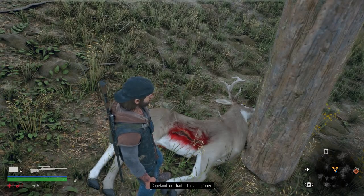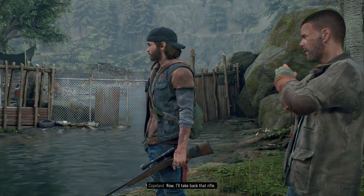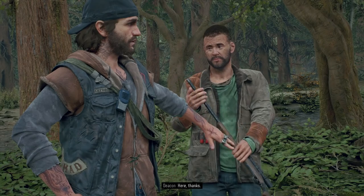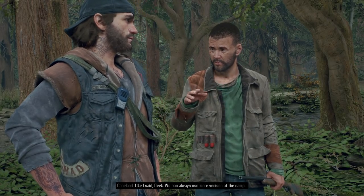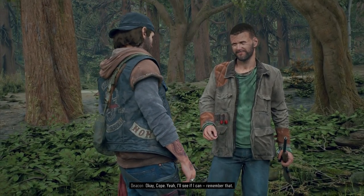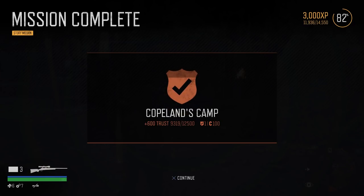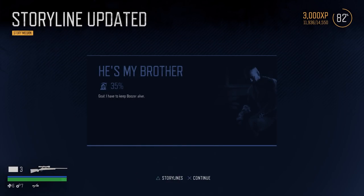Overall, not bad for a beginner. Yeah, thanks. Now I'll take back that rifle. Like I said, Deke, we can always use more venison at the camp — still got some folks trying to heal up from that ripper attack. And that's the end of the mission — 'It's a Rifle, Not a Gun' — 3,000 experience. Copeland's camp trust goes up, getting closer to trust level 2. The He's My Brother storyline has updated.